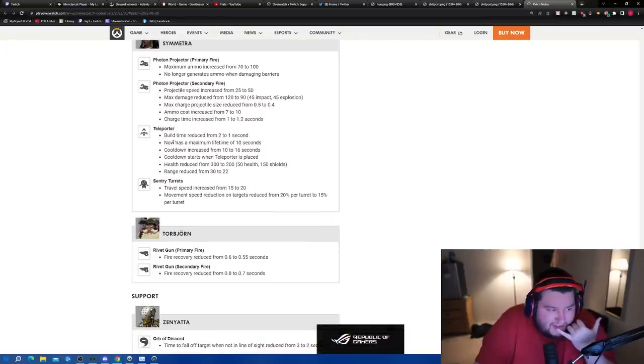Symmetra's teleporter build time reduced from 2 to 1 seconds, now has a maximum lifetime of 10 seconds so you can't leave it up forever. Cooldown increased from 10 to 16 seconds, but cooldown starts when the teleporter is placed — so if it lasts the entire 10 seconds, you only have a 6-second cooldown. Health reduced from 300 to 200, range reduced from 30 to 22, travel speed increased from 15 to 20. Symmetra kind of got hard nerfed.